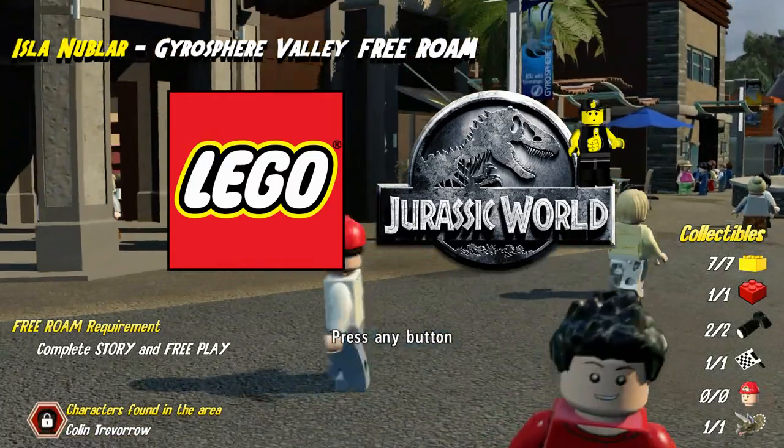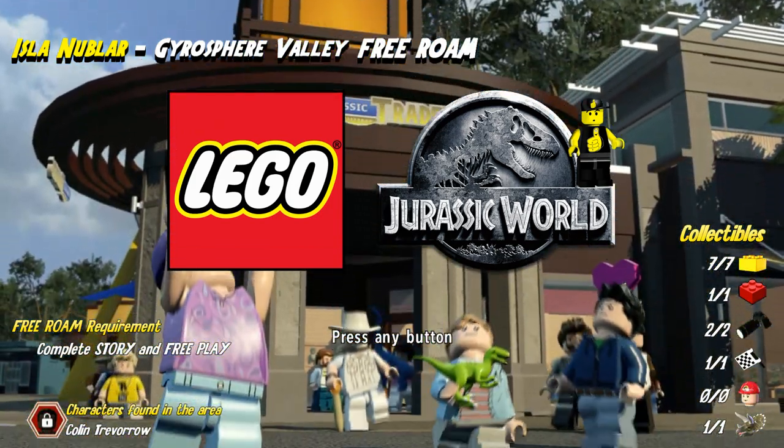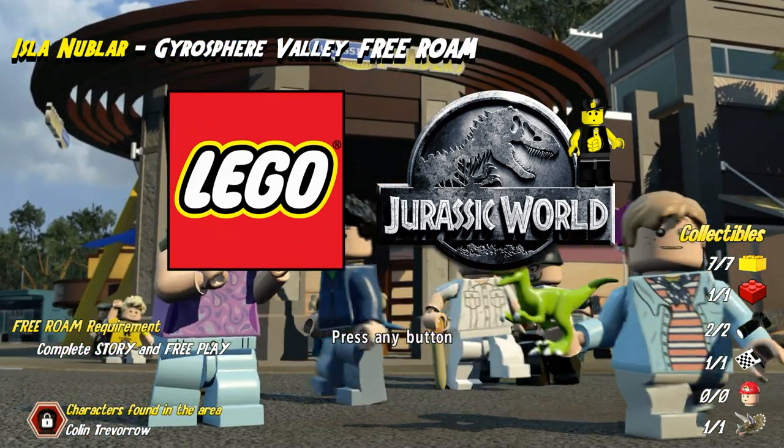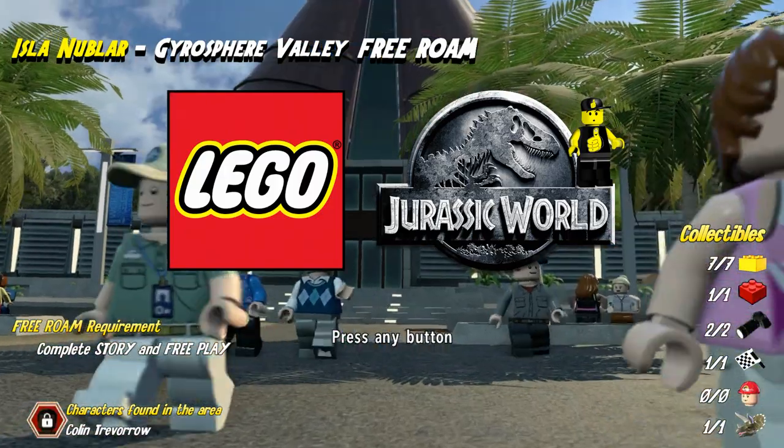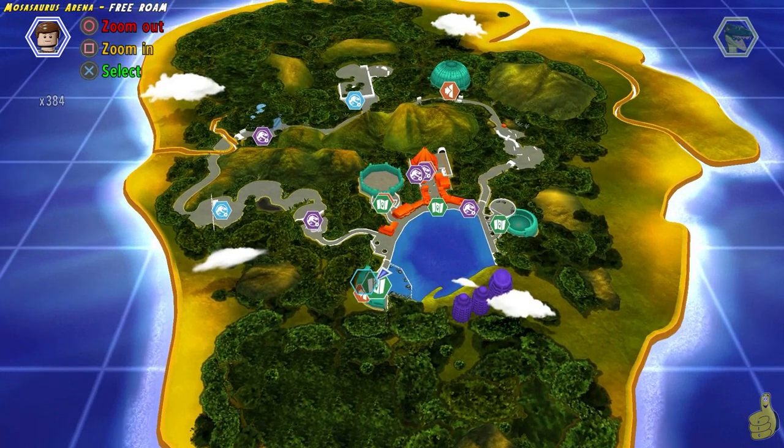We got a couple of requirements, same old stuff though — just complete the story and the free play. That should give you all the characters and dinos needed to complete the area. We do find a character rolling around, and we also get a couple of gold bricks in red. And there's a double photograph area in this area.